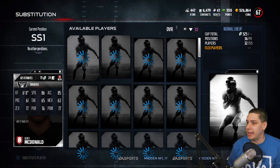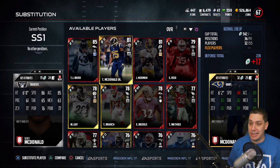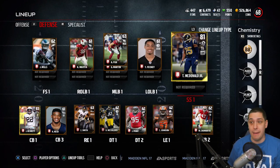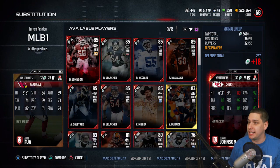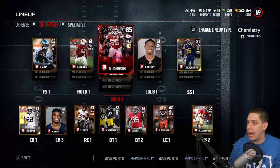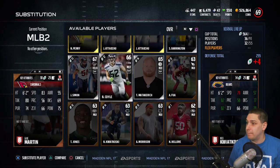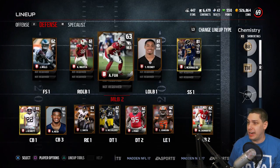We're going to put in TJ McDonald as our strong safety. He is a little bit slower, but just like Derek Johnson, he's way better in all the other attributes — very nice to pull that as well. That's going to help our team a little bit, moving us up to a 68 overall. Then we slot Derek Johnson in and replace Fuwa, which gets us up to a 69 overall. Very happy about that.